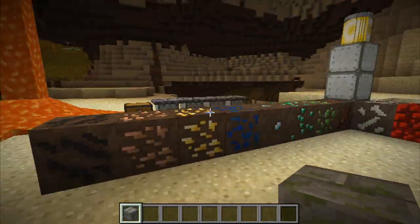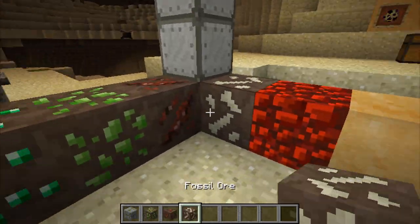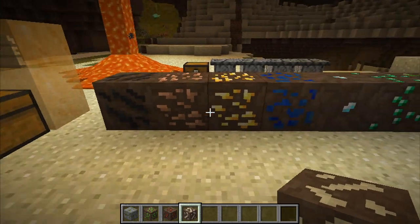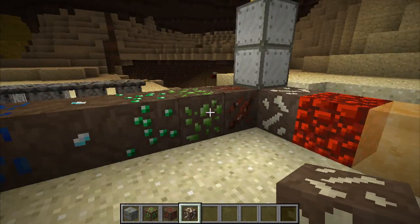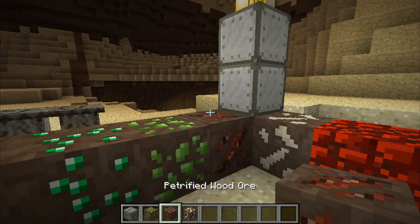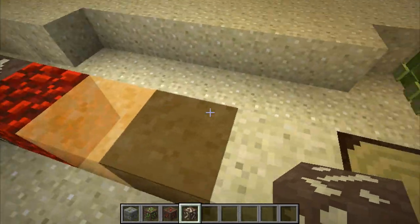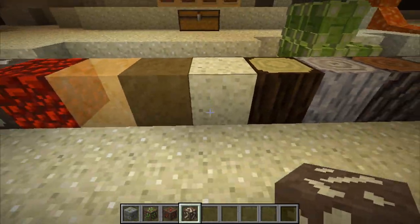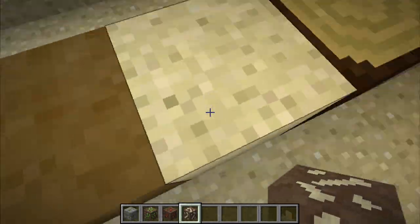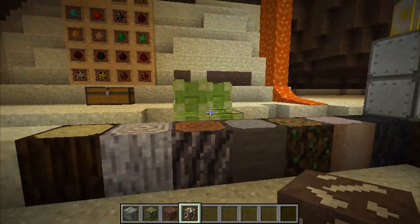First off we've got all these new ores, which are pretty much the same as the overworld apart from three new ones. You've got your coal, iron, etc., diamond — but then you've got jade ore, which is used to craft armor, and then petrified wood ore and fossil ore. There are also decorative blocks, some quicksand, and fake sand that you fall through into a dungeon — there are two dungeons which I'll show you later.